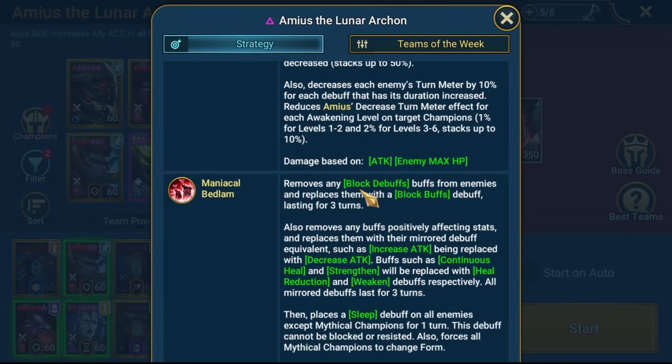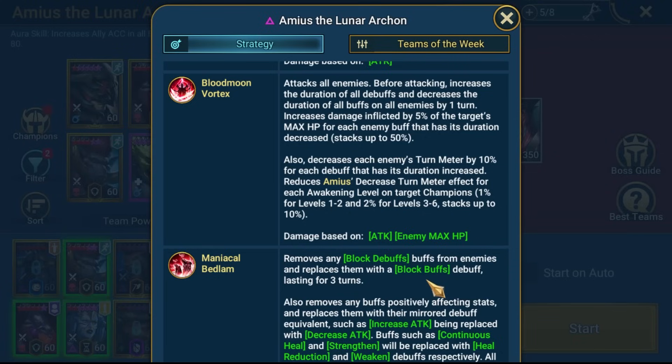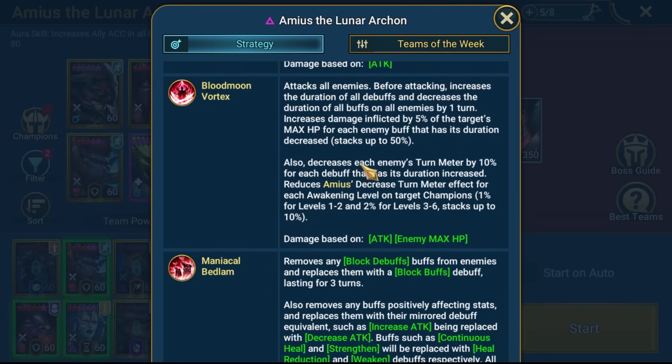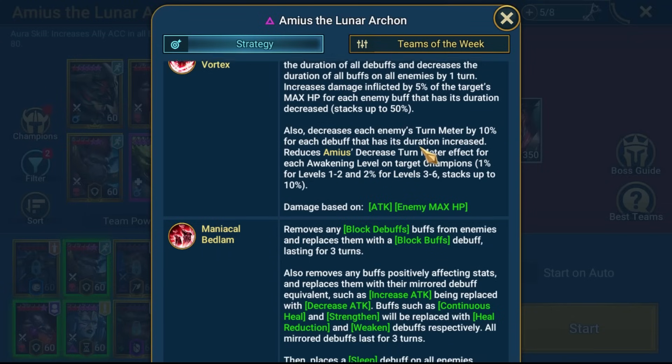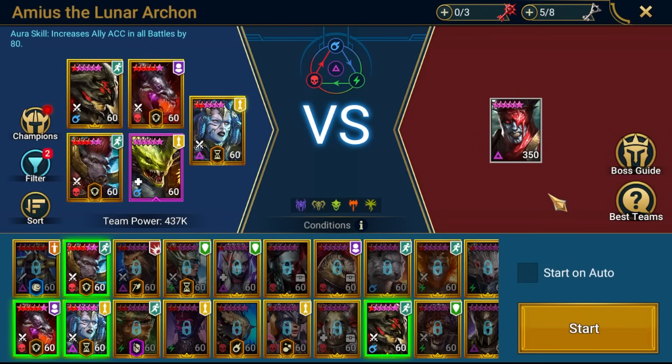We don't want Decreased Defense or Weaken on us at that point, but we do need buffs to ensure that he will use the A3. I'm perfectly happy having Block Debuffs up, Increased Speed, or Shield - any of these abilities are fine, we're not going to get a penalty. Block Buffs is not perfect, but that's why we've got cleansers. It's important that we have some buffs that force the A3, but not so many buffs that we then get really badly hurt by the A2, which has a mechanic that interacts with the number of debuffs on us.